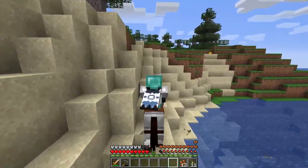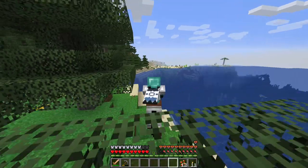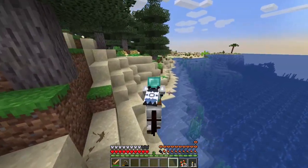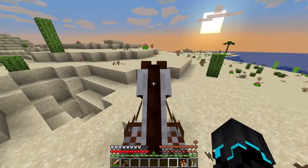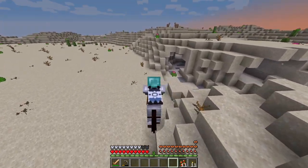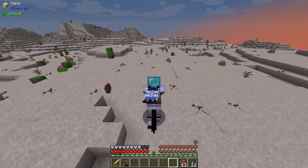Let us head home before it gets dangerous and we'll start work on the garden thing I want to make - I'll call it a very small farm area. Do these cactus drop anything? They drop absolutely nothing. I was kind of hoping for at least one Myrmex colony to be in this desert - that would have been pretty cool to have Myrmexes as our neighbors and eventually as our friends.